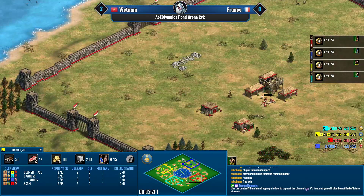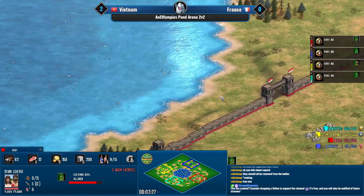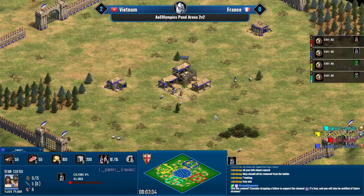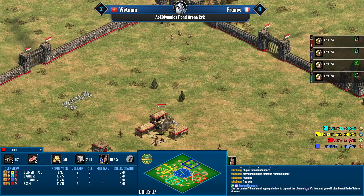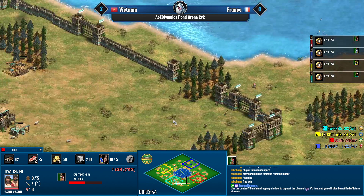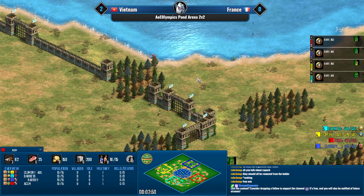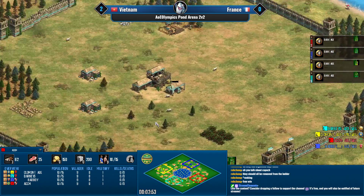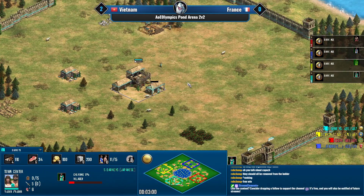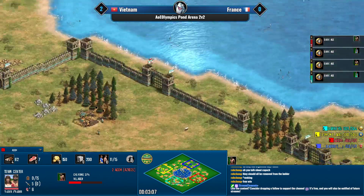Maybe fast imp Aztec condos — honestly condos could be a decent idea here with Italians available. Or even fast castle monks and siege, because Barney's is Japanese, so you could see the Aztec player beating the Japanese on land.